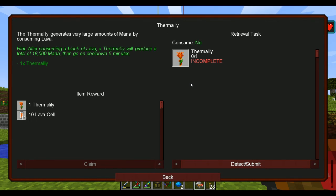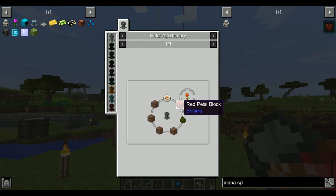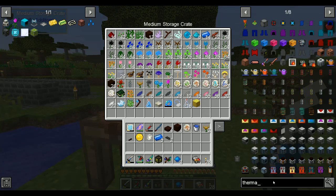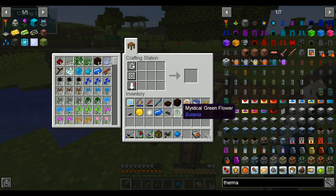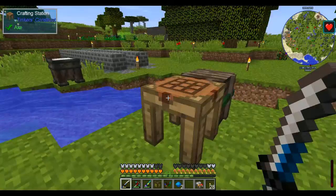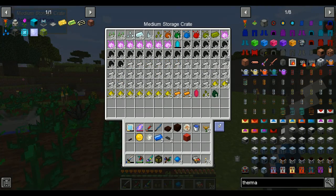This consumes lava — five minute cooldown after consuming a block of lava, but it's 18,000 mana. I think that's a lot. Lava stone — that's easy. We've got a rune of fire. Thermalily, right? There we go. Lava stone and the emperium coal we also have.